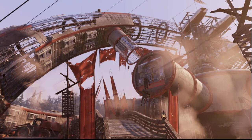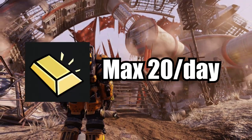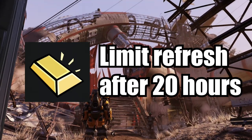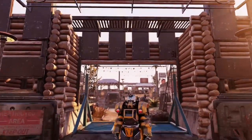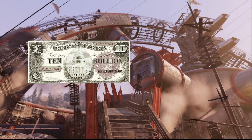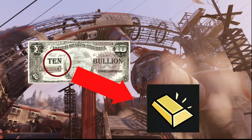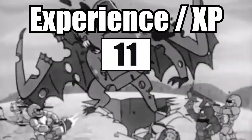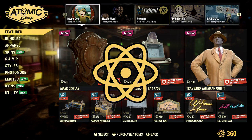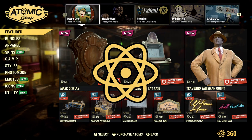Gold bullion purchases are restricted to a maximum of 20 per day, and the limit refreshes after 20 hours. Experience or XP points are also earned through gameplay. Atoms are used to make purchases in the Atomic Shop.